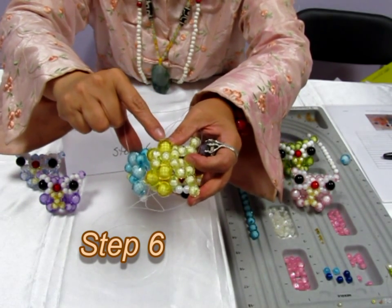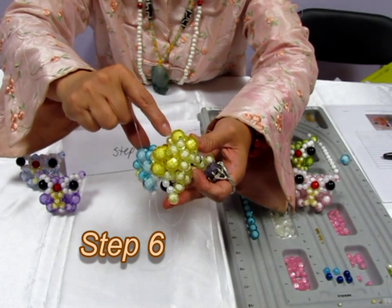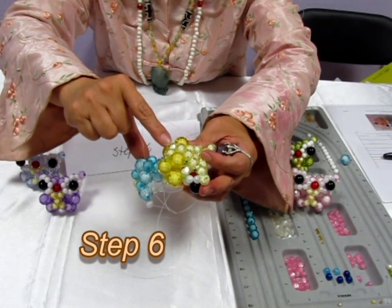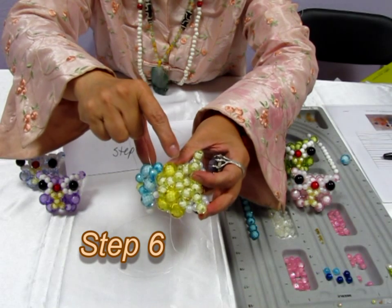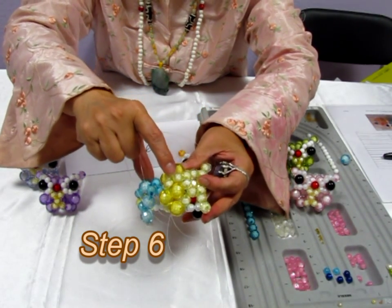So we just finished this one here. We finished on the last step at this one. We want to include one from the original circle. So we add one. On the left hand side, we insert one 12mm and cross this one.